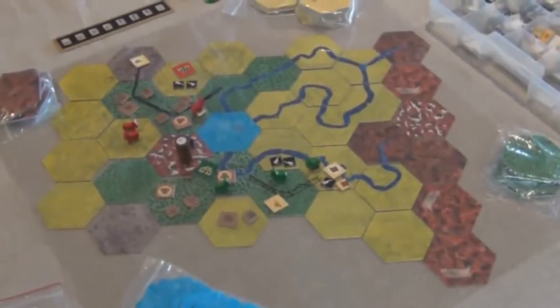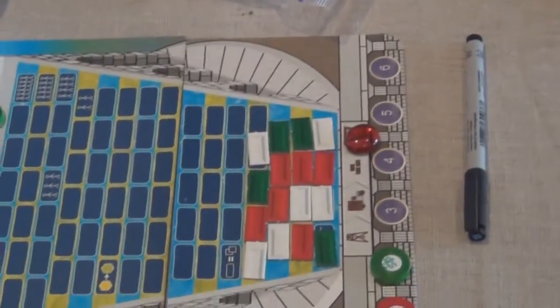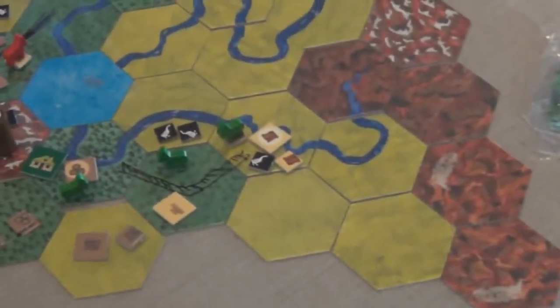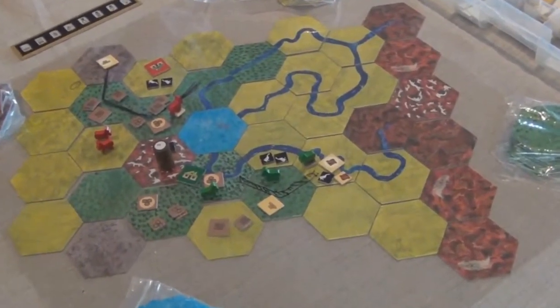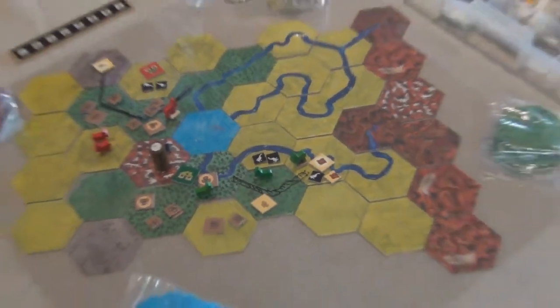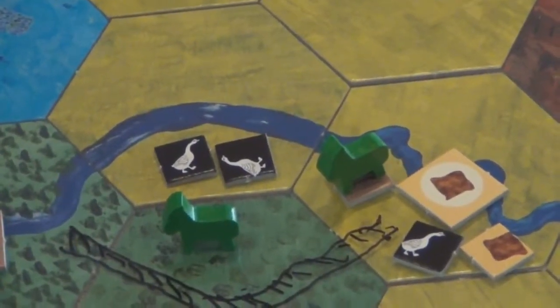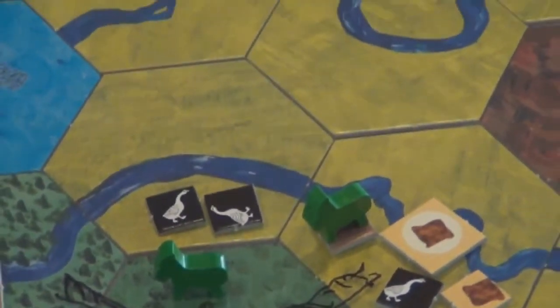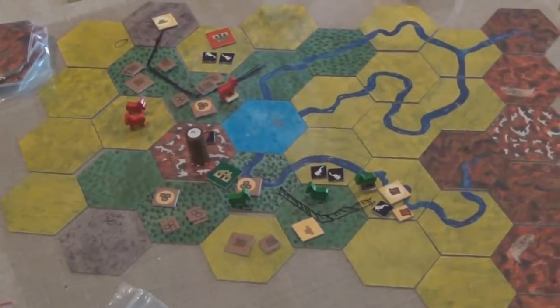Geese are good for two things: contributing to wonder buildings — somehow they can be converted into bricks — and two geese and a sheet of paper make research, because of the quills from the goose feathers. Geese are also very private; they won't reproduce if there's anything else close to them. They have to be by themselves out in the plains. So a pair of geese will reproduce, but if there was a donkey next to them, or even another goose or a log, they'd feel uncomfortable and won't reproduce.